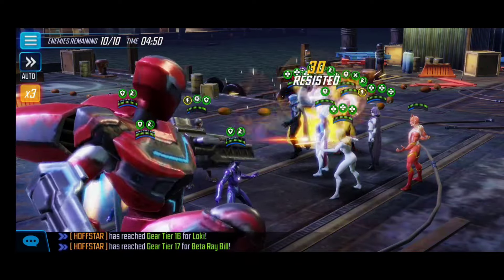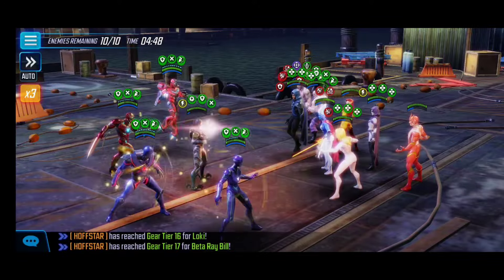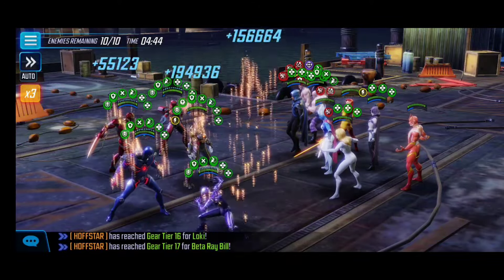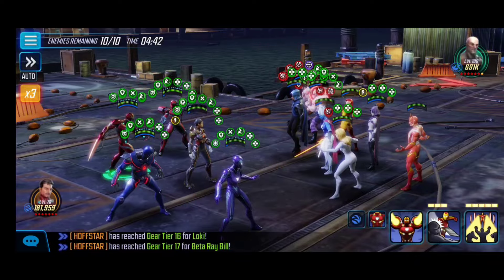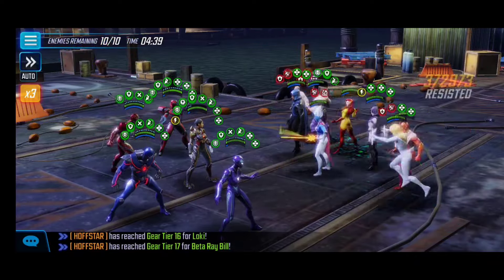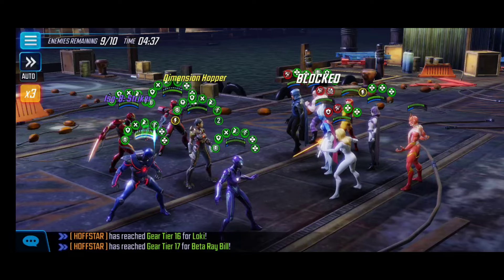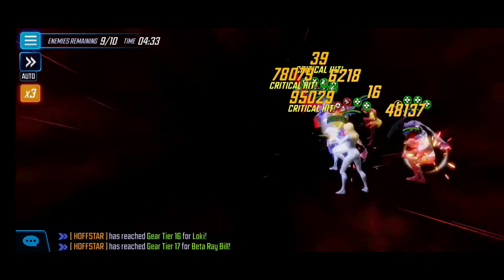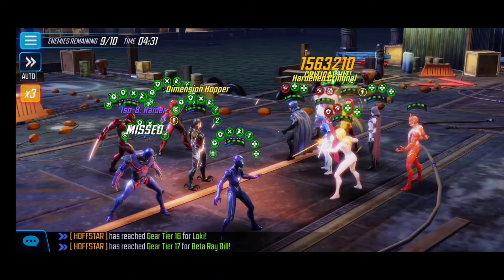Activating the special to get some buffs on Kestrel as well as defense down landing on Absorbing Man. Activating the mass ultimate — nice, we actually landed a stun on Piledriver, which definitely helps. What's also problematic in this node is the initial wave of Cloak and Dagger, so you have to be mindful of the buffs.